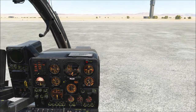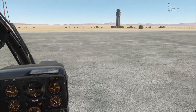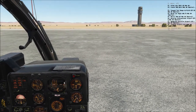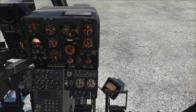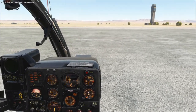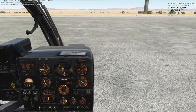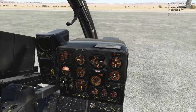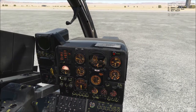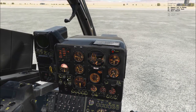Let's contact ATC for startup clearance: press backslash to bring up your comms menu, then F5 for ATC, F1 for your current airfield, and F3 for start. Then flip the navigation light to flash — that's the up position — and set anti-collision to day mode, also the up position.